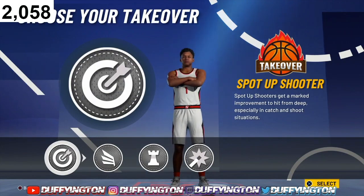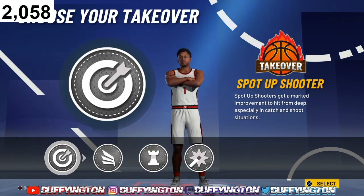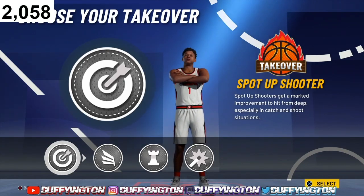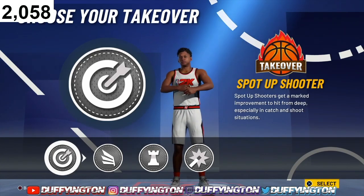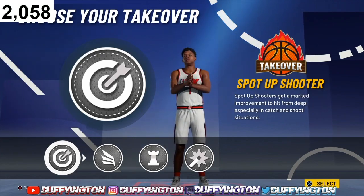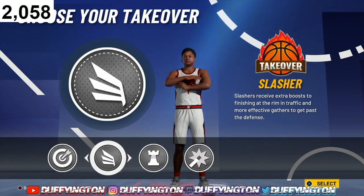With this build we get 4 takeovers: sharp, slashing, playmaking, and shot creating — all great takeovers. If you wanna shoot from deep, choose the spot-up shooter takeover. If you wanna catch bodies, choose slashing. Even though we don't get contact dunks, with the Hall of Fame slashing badges plus the slashing takeover you're gonna catch some bodies. For playmaking, make people look crazy and make sure your teammates green up. For shot creating, if you wanna fade go ahead, but I love to drive and shoot — and having the slashing badge throws defenders off because they won't know what to do.